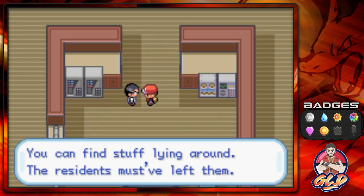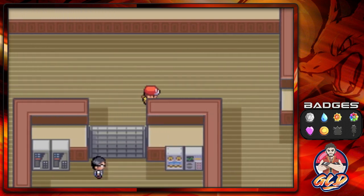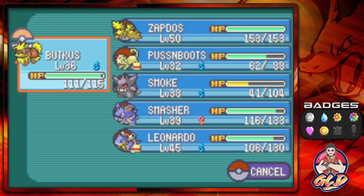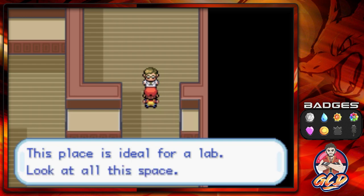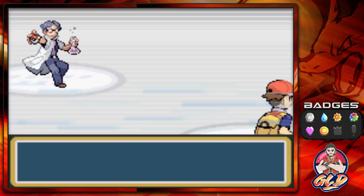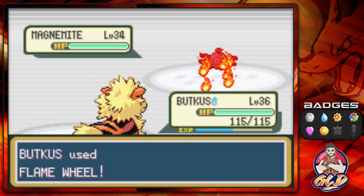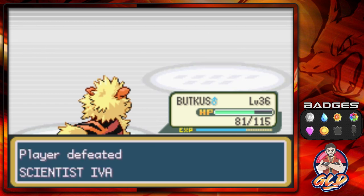Another burglar defeated. We press a button as usual — who wouldn't? This opens an entrance where there's a trainer. We use a Full Restore on Butt Kiss. Taking on Scientist Ivan — Flame Wheel, then Dig attack twice against his Electrode. Ivan defeated! After defeating him, there's another statue, but watch out for a Raticate ambush — Flame Wheel takes care of it.